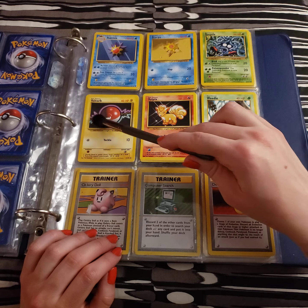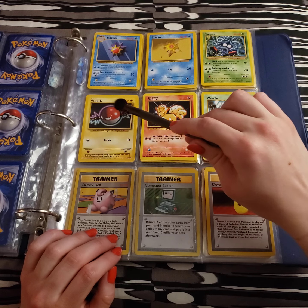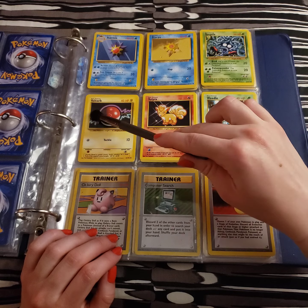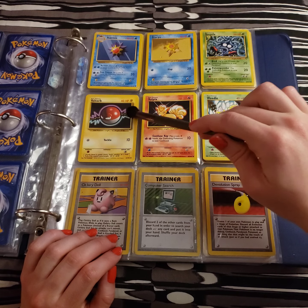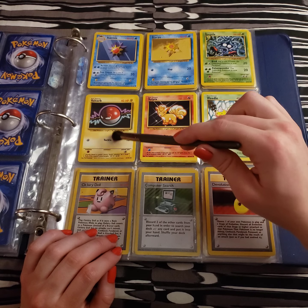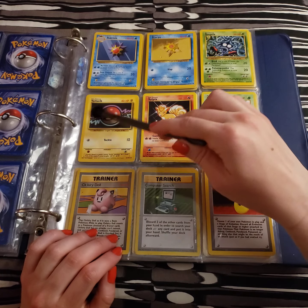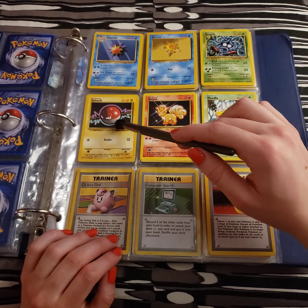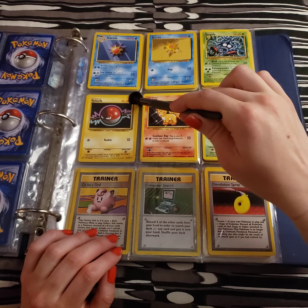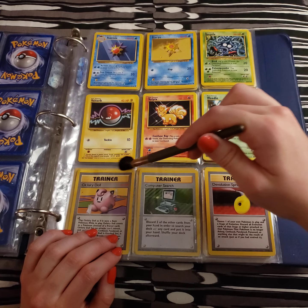Next up, we have this little angry boy, Voltorb here. With a nice little neon effect. He has a simple tackle with his move. I'm almost surprised he doesn't get self-destruct or something — that's what I most associate him with.